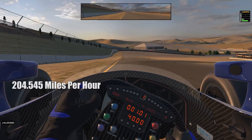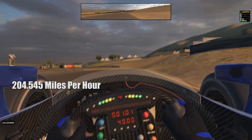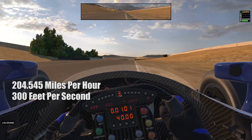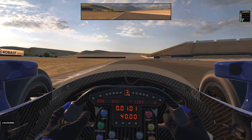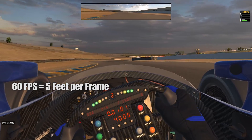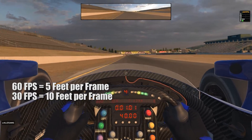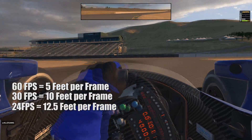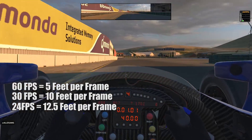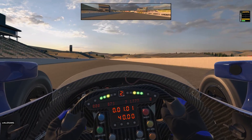Imagine you are driving at 204.545 miles per hour — at that speed, you are covering the length of a football field, or 300 feet, in one second. At 60 fps, one frame represents 1/60th of a second, meaning each frame simulates 5 feet of distance traveled. Cut the framerate in half to 30, and that becomes 10 feet per frame. Drop to 24 fps, and it jumps to 12.5 feet per frame. That means at 24 fps, you are effectively losing 7.5 feet per frame of time and distance you could use to react to car conditions — making 24 fps definitely less than ideal.